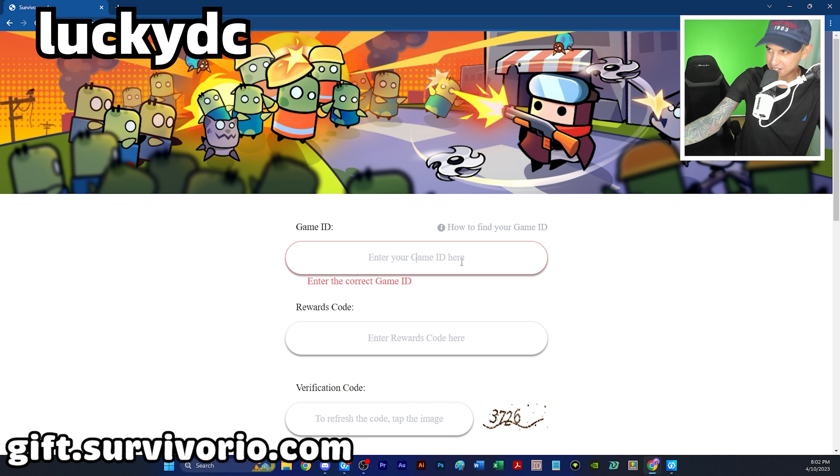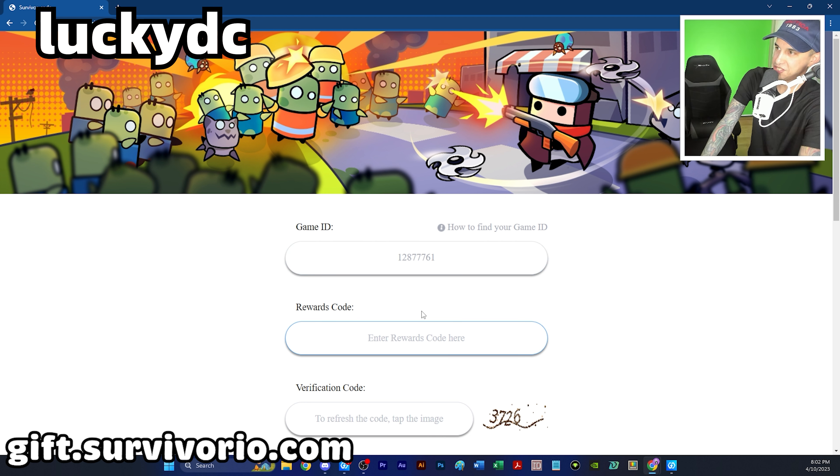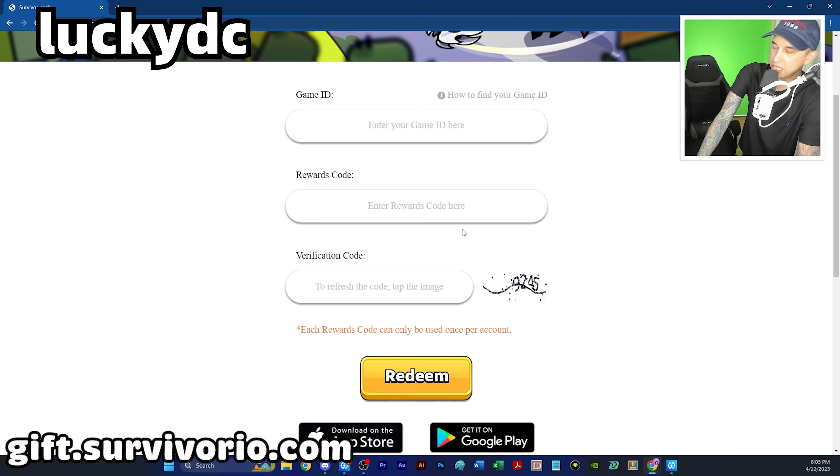Next, open up a web browser and go to gift.survivorio.com. Enter your player ID — the one I just showed you how to get — then enter the rewards code (it's somewhere on the screen), and enter the verification code. Mine says 3726, and every time you refresh the page it will change — now it's 9245.